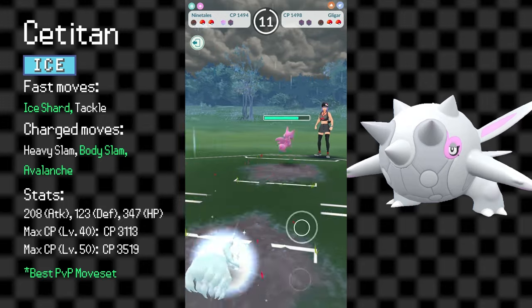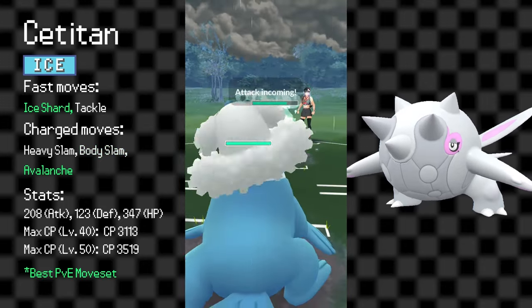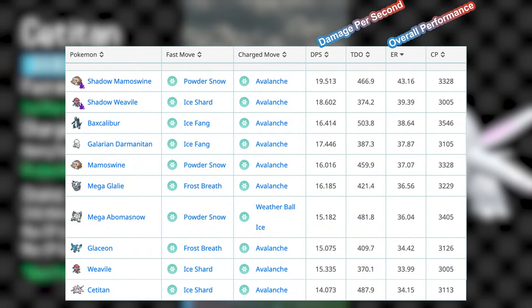Cetitan has a better fast move than Avalugg but worse bulk. It's not very impressive in raids either, with Pokemon like Mamoswine performing a lot better — who you can also get during the holiday event. Still, it's an alright budget option if you don't have many good Ice types.